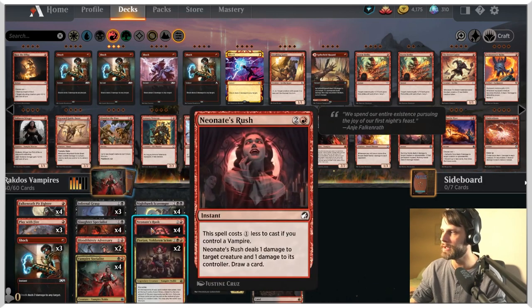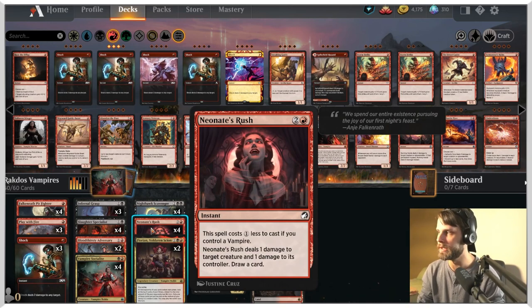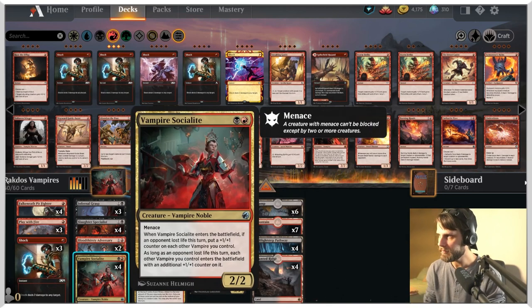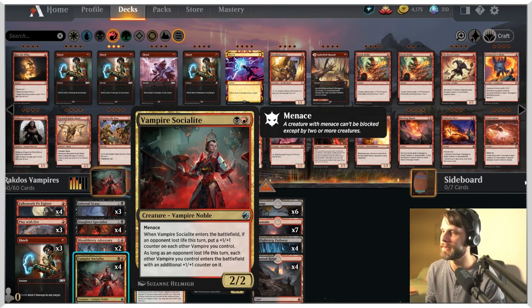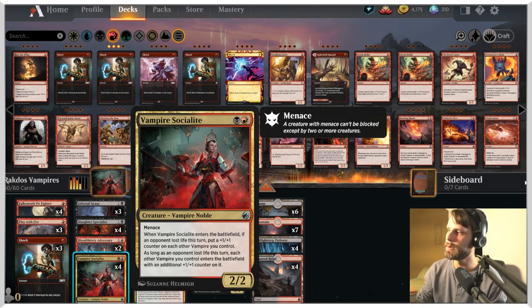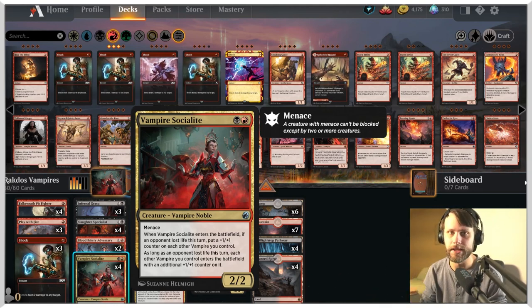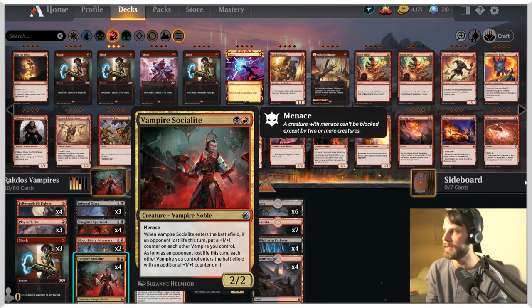Neonate's Rush — another new card — deals 1 damage to target creature and 1 damage to its controller, and then we draw a card. A really good way to continuously get through our deck. Vampire Socialite: a 2/2 for 2 with menace — amazing value. When it enters the battlefield, if an opponent lost life this turn, you put a +1/+1 counter on each other vampire you control. That's huge — a lot of power just sitting on the field for 2 mana.